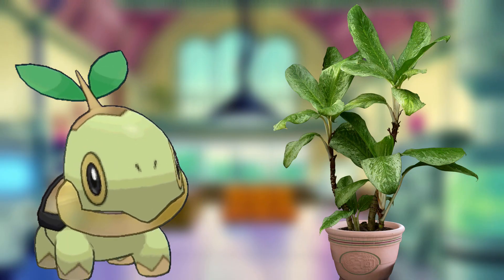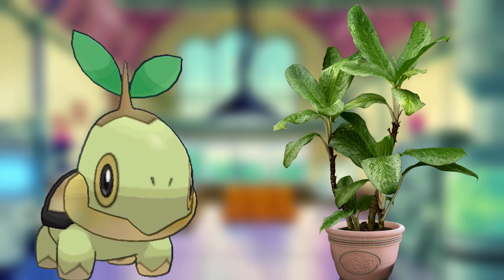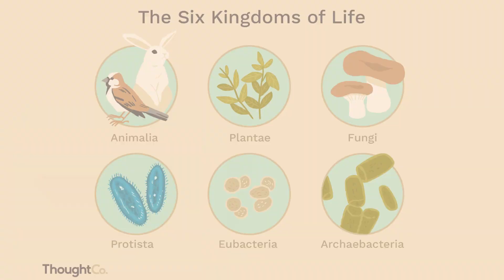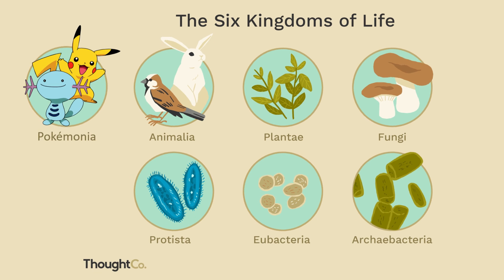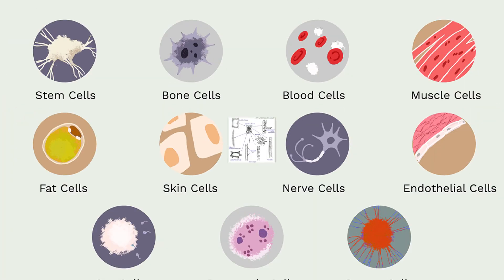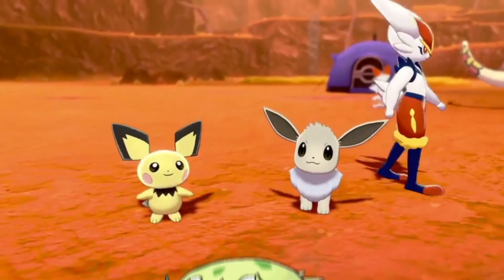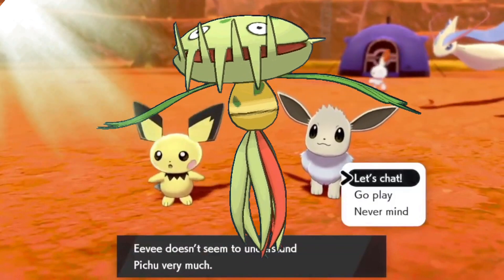There's a misconception floating around that grass-type Pokémon are simply plants that have been brought to life by some mysterious magic. But Pokémon are their own kingdom on the tree of life, separate from plants and animals, but obviously much more similar to animals in every way, especially their cells. So why are these animal-like organisms so plant-like? And crucially, how are they capable of photosynthesis?